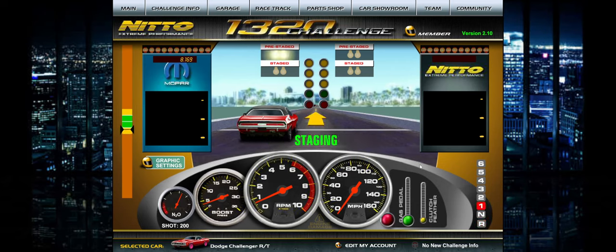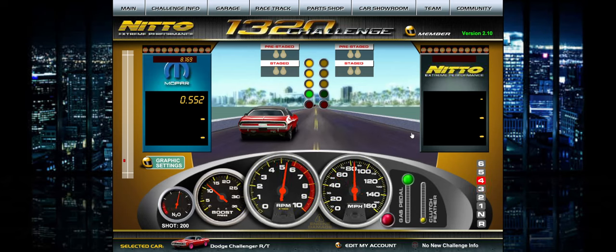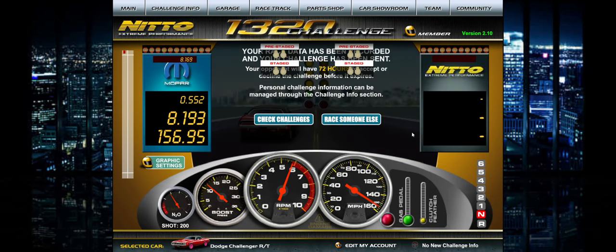I take 5 or 10 races, save the ET data, and figure out my average ET. Whatever my average ET is, I plug that into a calculator — add 5 or 10 race ETs all together, divide by the number of races, and that's my bracket dial-in. I'll set up a spreadsheet or calculator to show you, and we'll go from there.